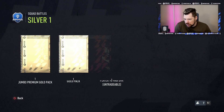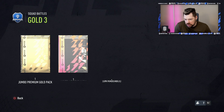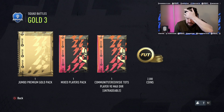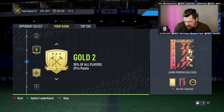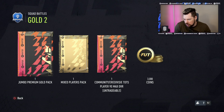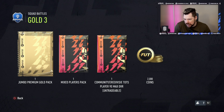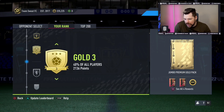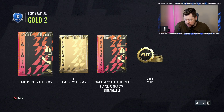You would have thought there would be a bit more of a jump between Silver 1 and Gold 3 — Jumbo Premium gold and gold versus Jumbo Premium gold and mixed players. I don't know, I would have felt like it was a bit better than that. Oh my god, that's almost exactly the same — it's Jumbo Premium gold, mixed players, TOTS and 2k versus Jumbo Premium gold, mixed players, TOTS and 3k.